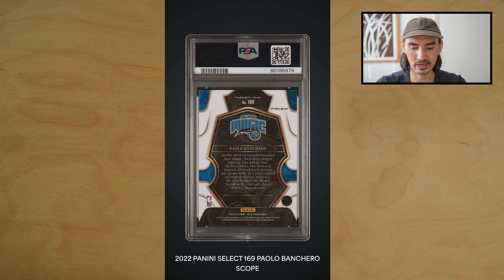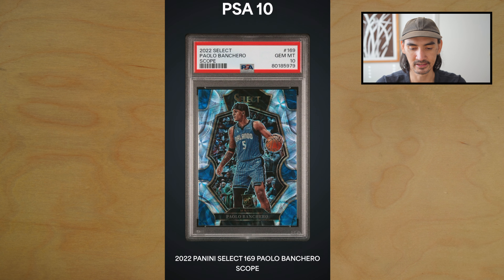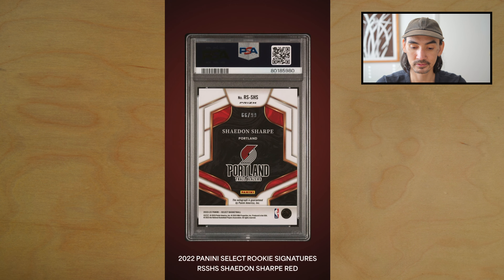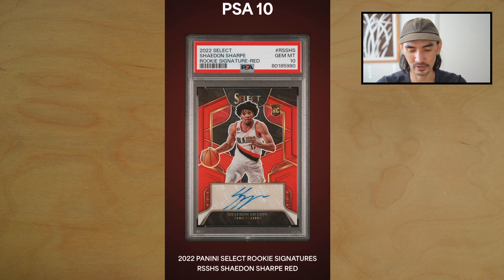We have a Paolo Banchero Scope Premier Level from Select — got the PSA 10, very nice! This is a big one — a PC card — Shaden Sharp Select rookie signatures, the red variation, color match out of 99. Let's get a 10 on this one — yes, let's go! That is a keeper. Sweet, it's dope to put that in the collection.